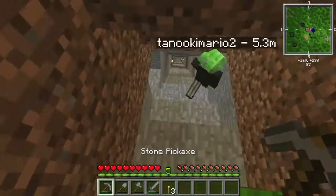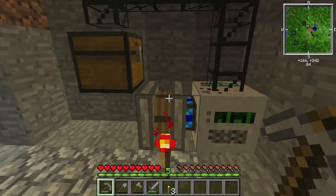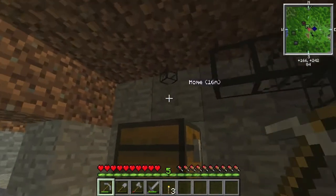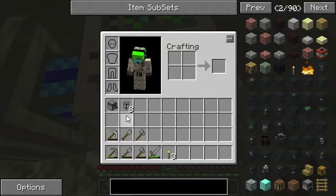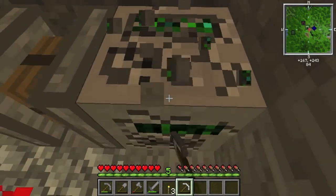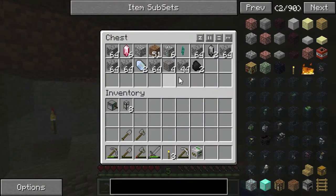We also need to make a tunnel bore really quickly, because this is the closest thing we can get to a quarry. Or do we actually have quarries already? We don't have any quarries. We have a mining turtle and this mining thing. I'm using it right now. My pickaxe is about to break — it must be on its second to last use or something like that.